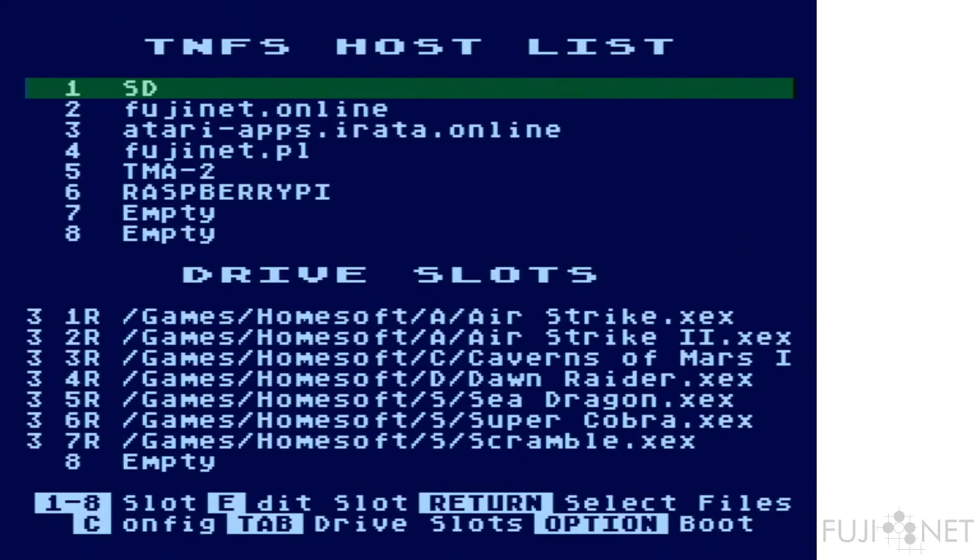You'll see that I have seven games lined up here. These are all loaded into various device slots. This is all done so that I can push the disk swap button and move on to the next game, with Sam giving a helpful little voiceover as he does it. So with that, let's move on to our first one.